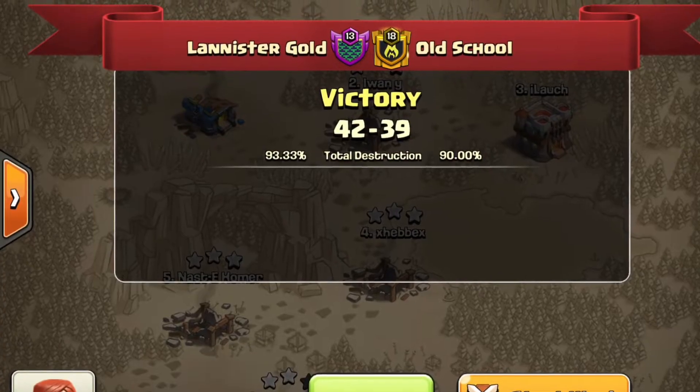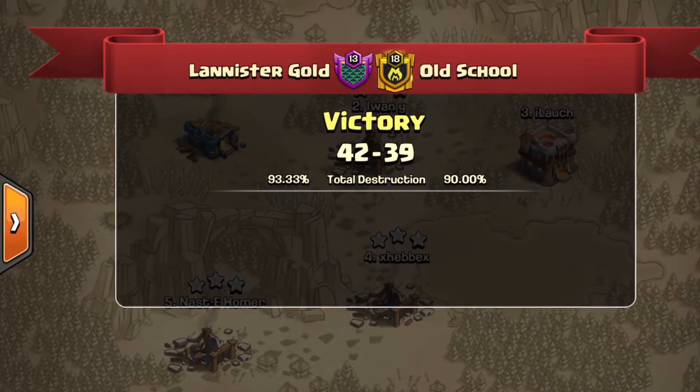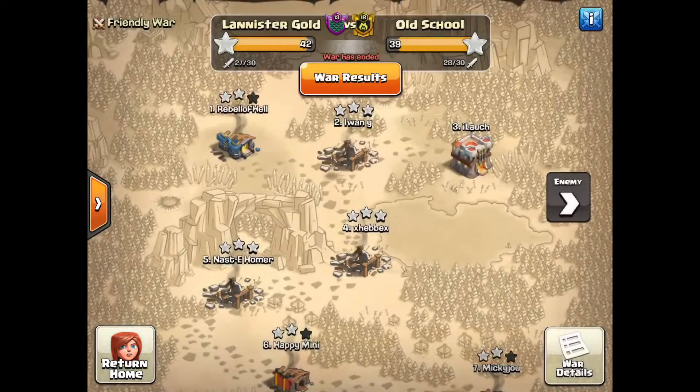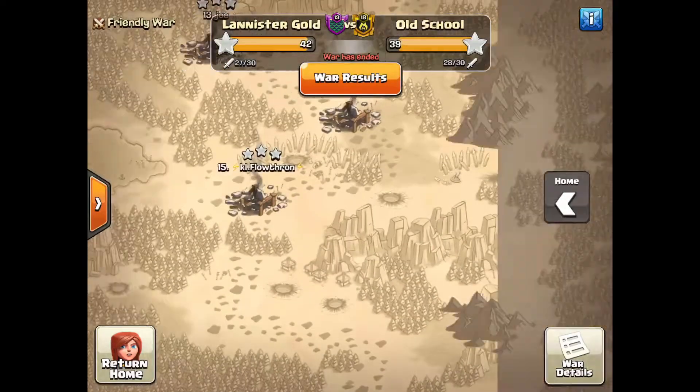Hey, what's up everyone, it's your boy Raps. We're here today — it's been a long time. Today it's Null Dust 2.0 versus Old School, a great war. Null Dust 142 to 39 — both of them are amazing clans, so today I'm going to show you guys a few attacks from them that I thought were the best.